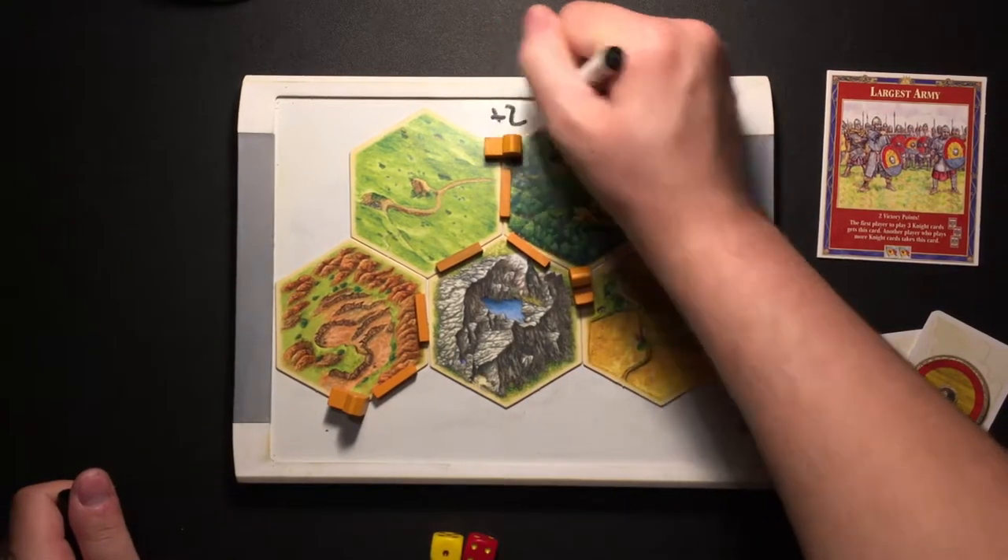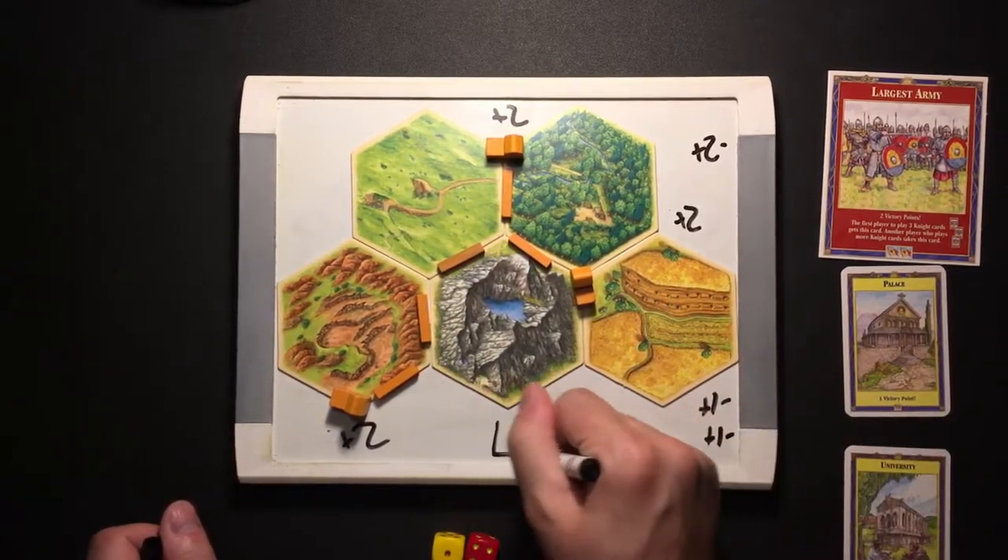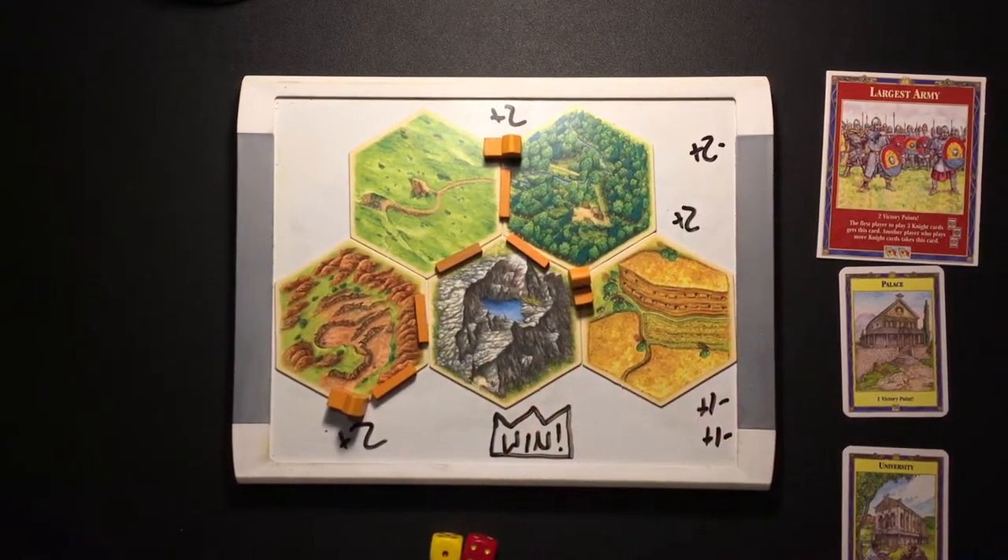Whoever has obtained 10 points of victory on their turn shall be considered the most successful settler of the island of Catan, as well as the victor.